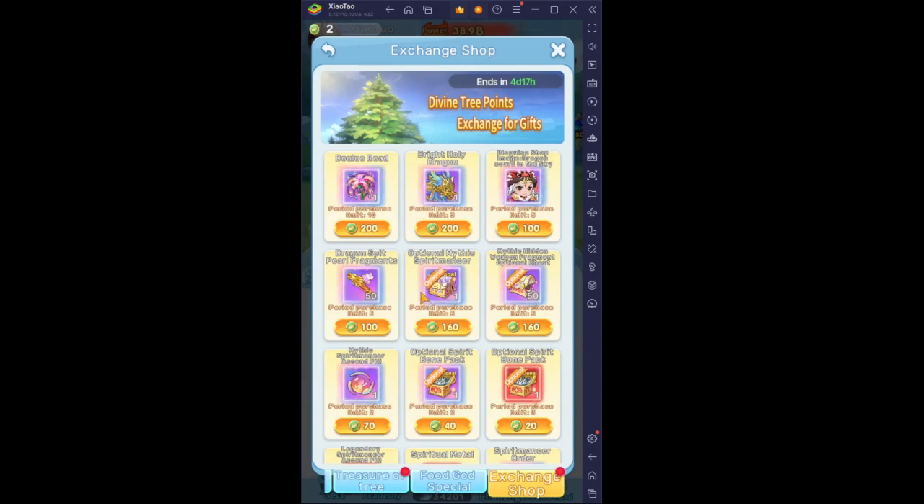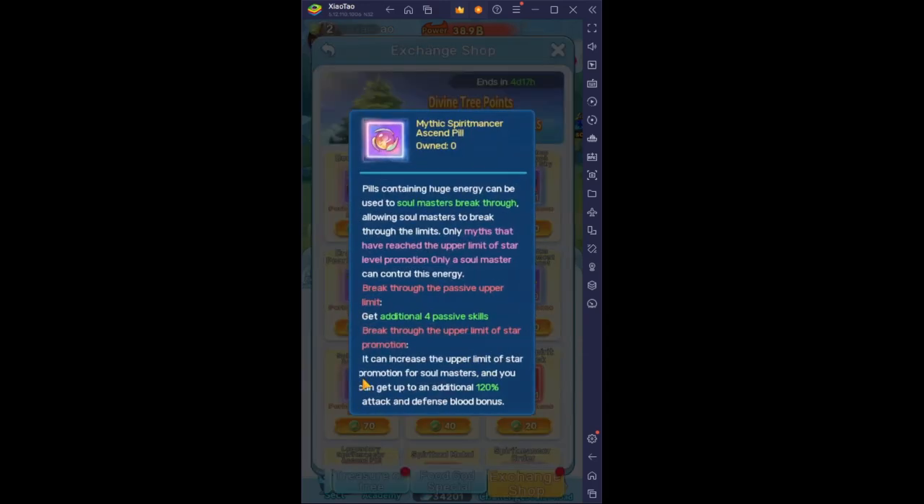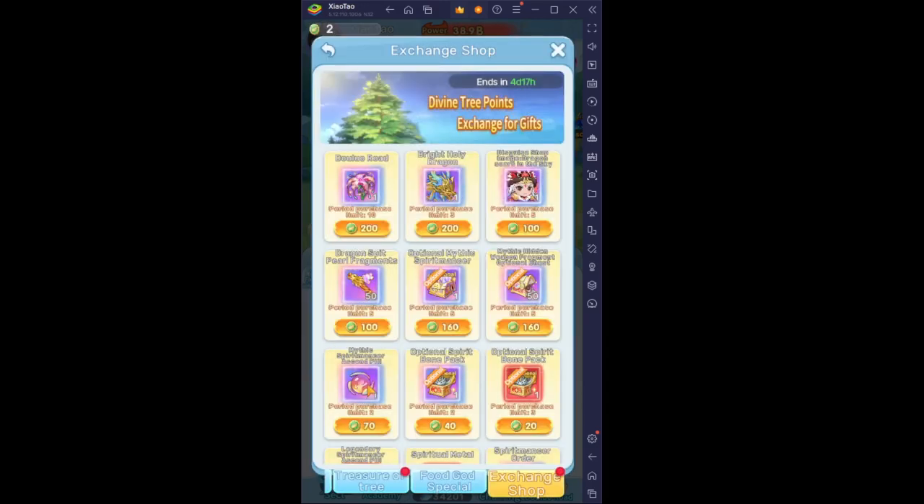I wouldn't spend on the optional Mythic Spiritmancer or the Hidden Weapon Fragment Chest — you can get those for cheaper elsewhere. The most important thing in this exchange shop is the Mythic Spiritmancer Ascension Pill, which lets you break through the level of your Mythic Spiritmancers. A free-to-play player won't hit max level very easily, but this is the most reasonable method for a free-to-play player to obtain this pill. So it is very important for free players to save up and try to get this pill.